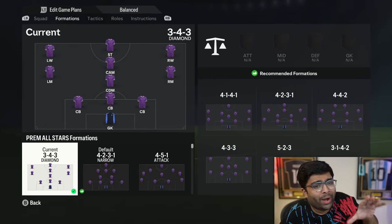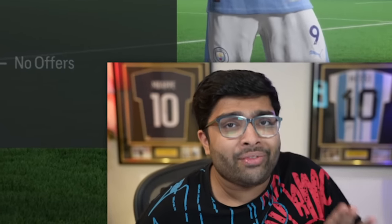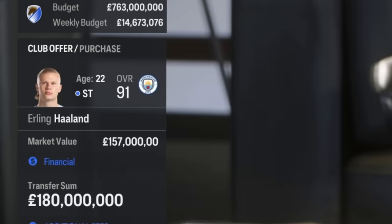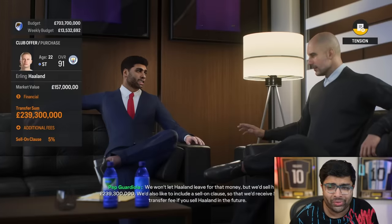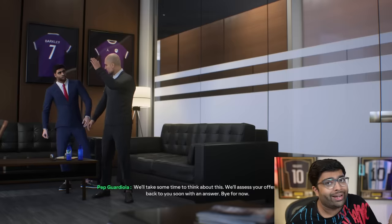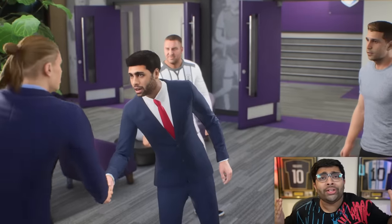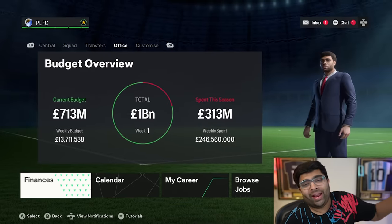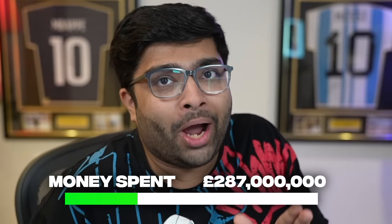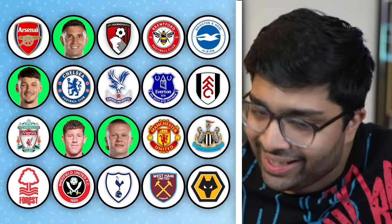I didn't even mention Kevin De Bruyne — and that's an option too. If we're gonna be running this silly formation, I think we need a really good striker. Let's bring in Erling Haaland, but we need to try and save as much money as possible. I'm offering 180 million to start with — they countered with 239. Let's see if they'll agree with 230 million. If we were to win the Champions League with this Premier League All-Stars team, we kind of need superstars like Haaland. Looks like they've accepted it for 230 million. Just like that, we're down to 713 million.